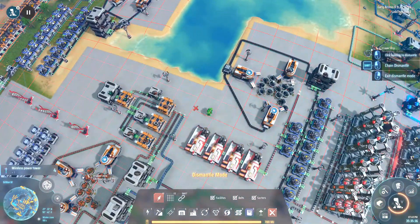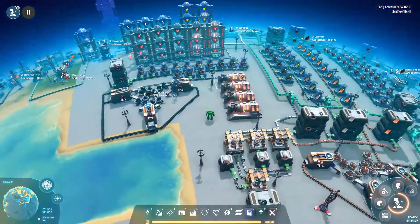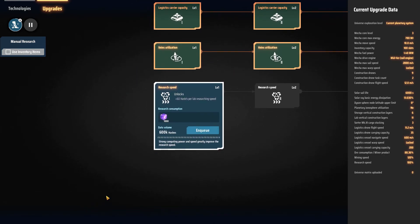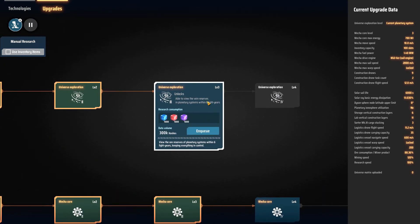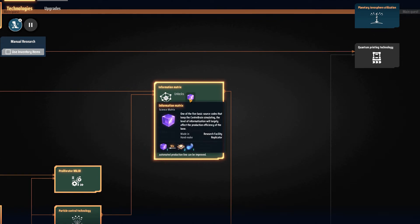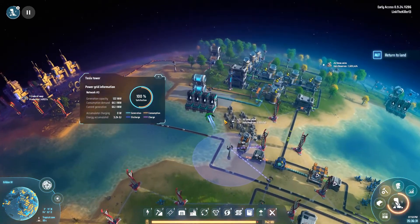Welcome back to another episode of Dyson Sphere Program. Been a little busy - well, I just let the game play. Some stuff stopped working but I fixed it. If we look at the tech tree for upgrades, I've been pretty busy actually. I got a good bit of storage going, and I fixed up the power grid so we're producing even more power, but we're not consuming it because stuff's turning off as we use it.